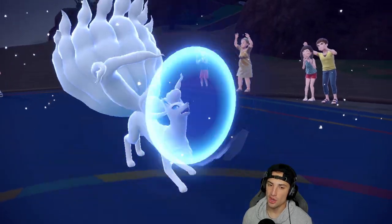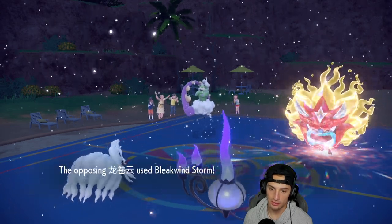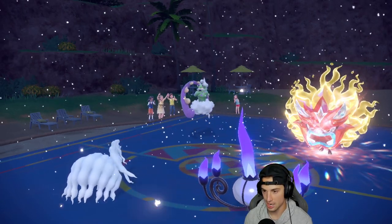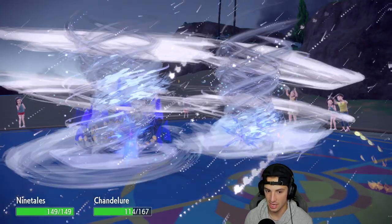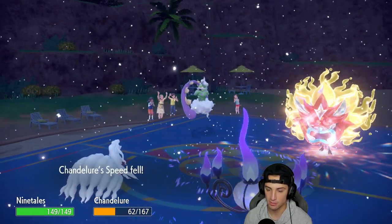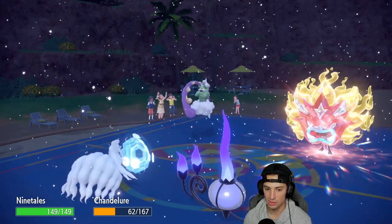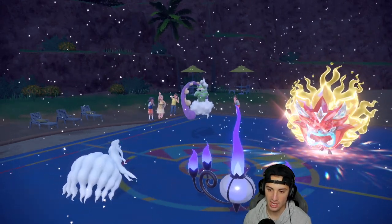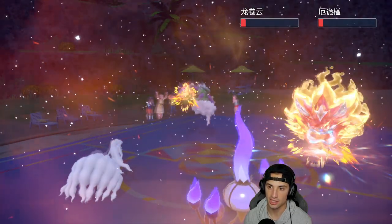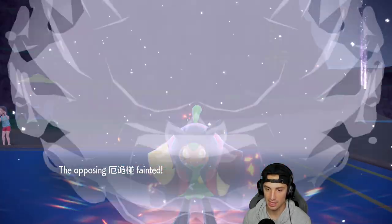Protect comes out and I'm hoping they don't pop Rain Dance — and they don't, they go for Bleakwind Storm, so I'm cool with that. I don't think Ogre Pawn has anything to KO my Chandelure, and I think they double down into the Ninetales slot with another speed drop. There's the Ivy Cudgel — Chandelure protects it. Heat Wave needs to land for the double KO. Come on — and it's a big time double KO! We still have the snow squad in the back end.